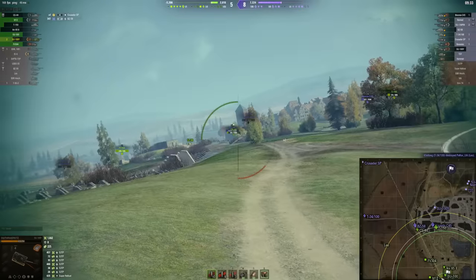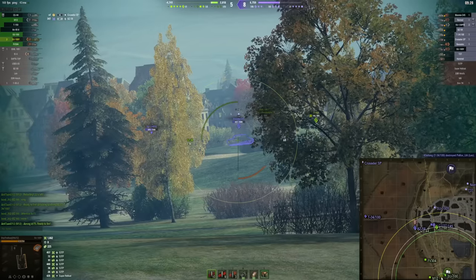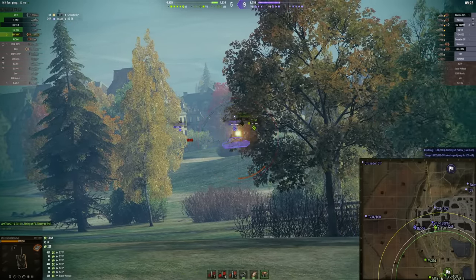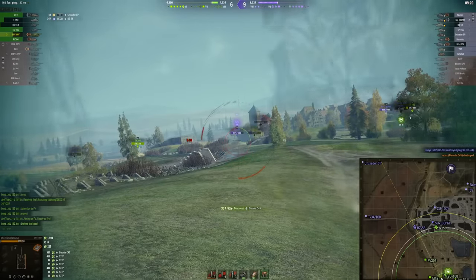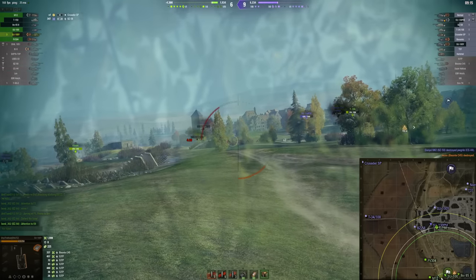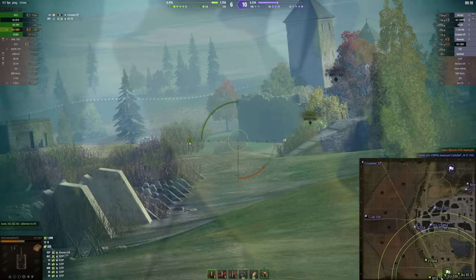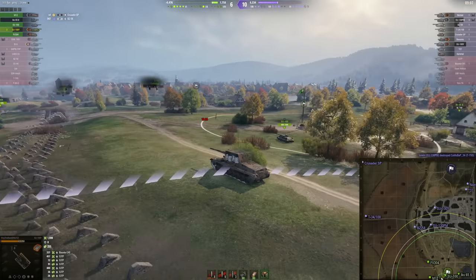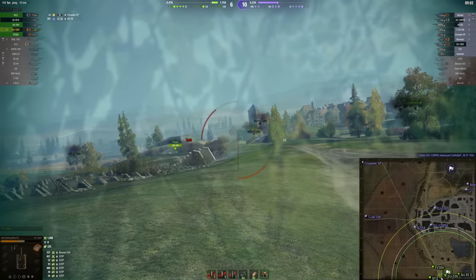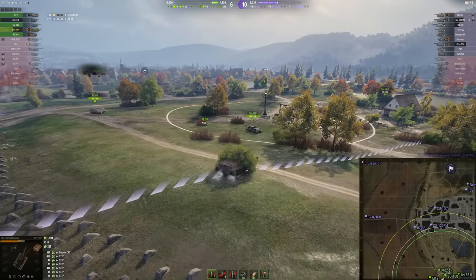The HE round has 580 alpha and 65 penetration, which in tier 6, you would be surprised — this is a lot and enough in many cases. This tank is more of a meme to deal massive amounts of damage. You can actually one-shot many tier 5 tanks, not even talking about tier 4 tanks. That 510 alpha or 440 alpha always hits hard if you are able to hit your shots. And of course, this is the problem — this gun tends to be quite a derpy one.